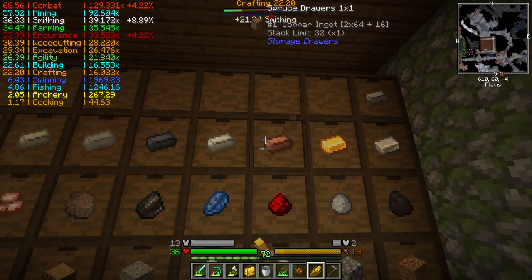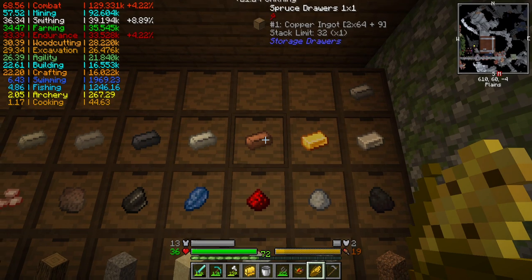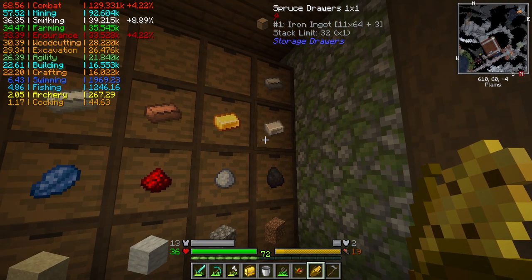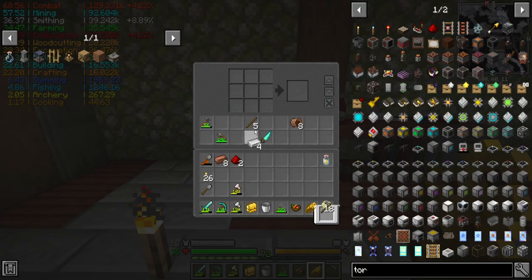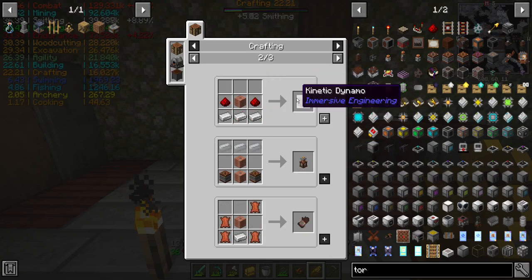I'm going to grab some more copper actually, because I'm going to need some wires as well as what I'm getting ready to make here. I think it was two, and then I need like four of these. One of those in the middle, wrap it with LV Coils. Copper Coil Block. Turn this into a Kinetic Dynamo now.